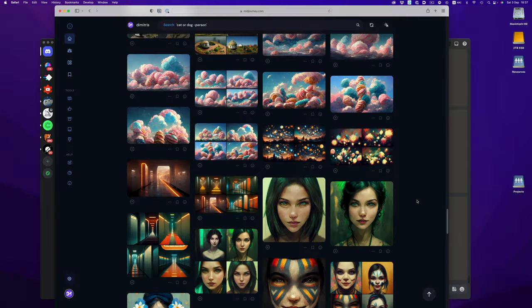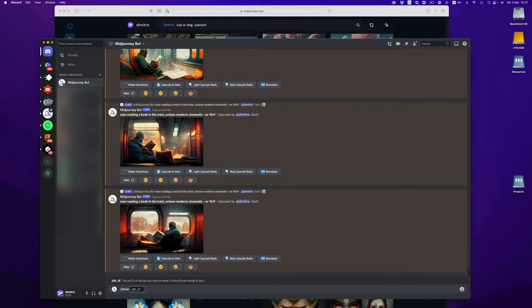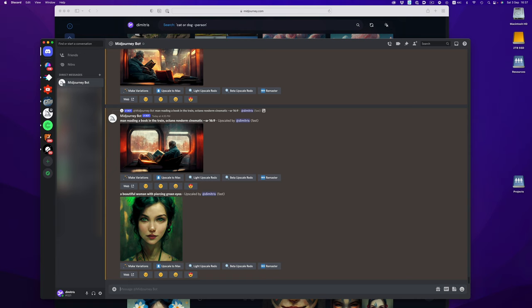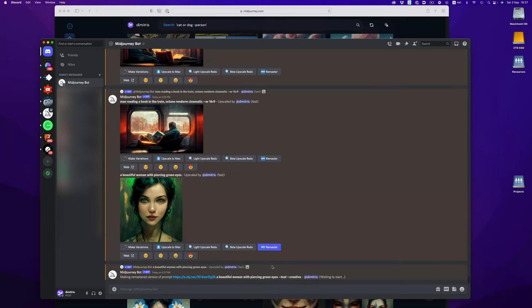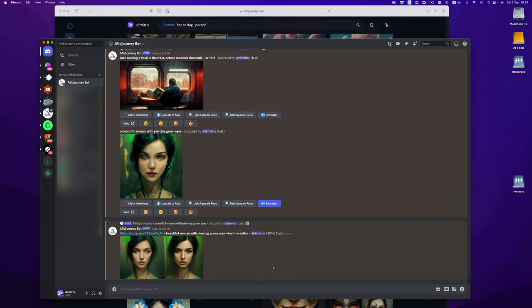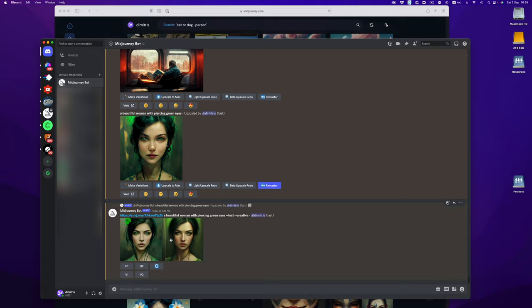The way the feature works is really simple. You pick an image you think can be improved, copy the job ID, and then in Discord, type in show and then paste in the job ID. The bot will find the old image and will give us several different options, among which the Remaster button.